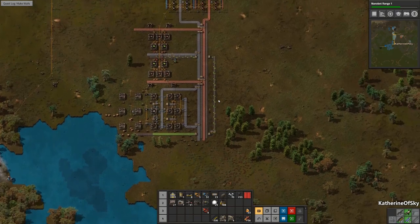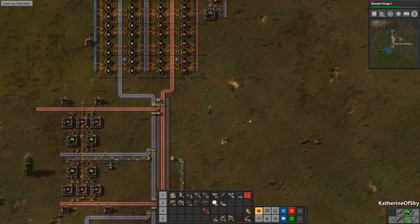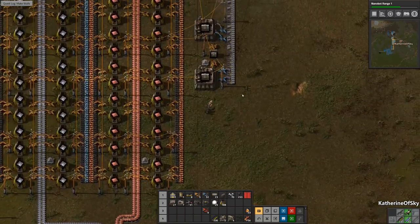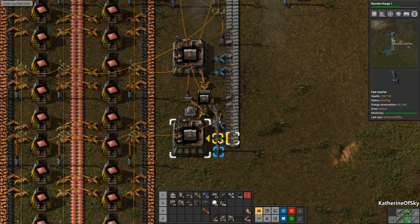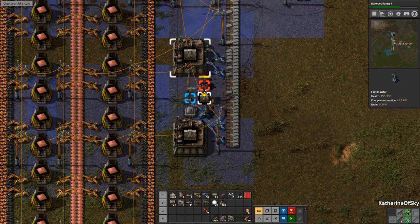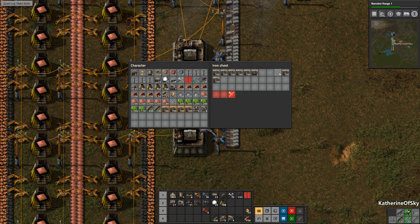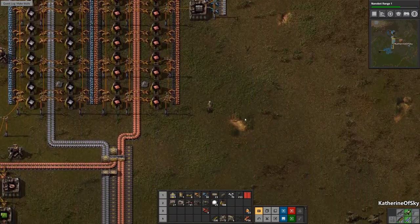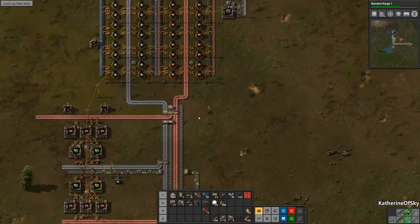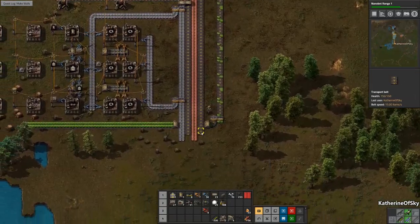Are we making walls? I think we're making walls. How many walls do we have? We actually need some faster inserters here. Wow, we have a ton! So let's make two rows of walls. We also need to start making turrets en masse — that is one of the very critical things we need to do.